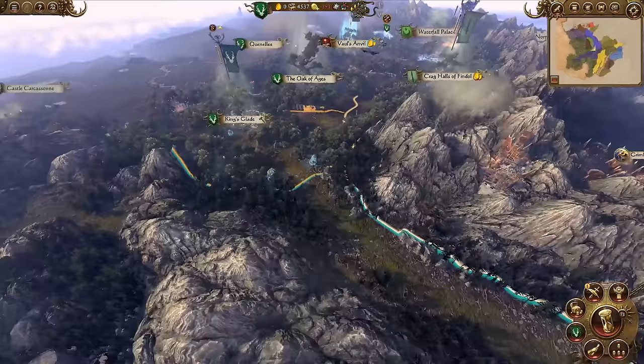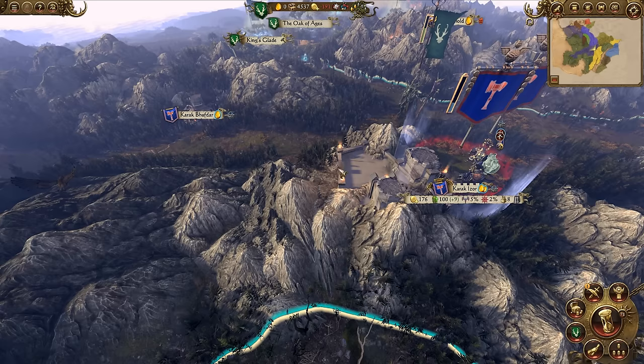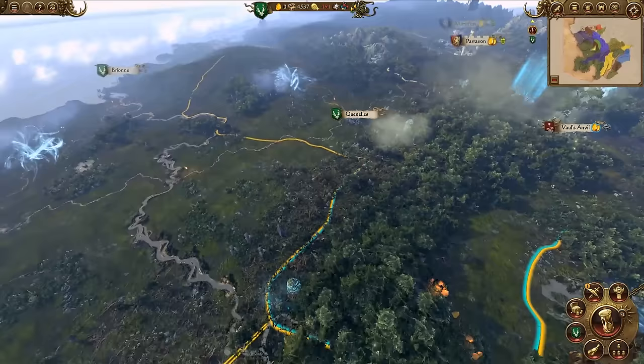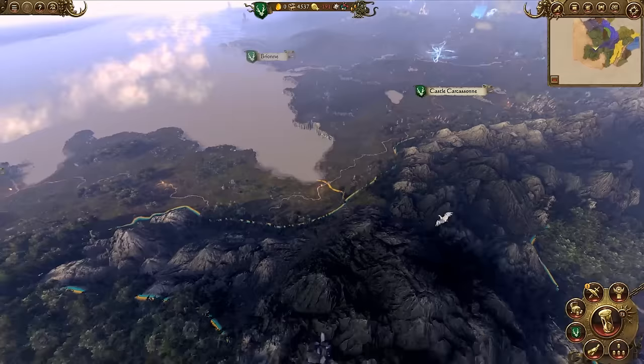After upgrading, we're now at zero Amber. Amber is provided by several settlements I own, but consumed by units, technologies and buildings. My military allies Clan Angron to the south are giving me their amber supply since they don't need it. If they lose their capital, I'll plunge into an amber deficit immediately, halting replenishment and hurting public order faction-wide.